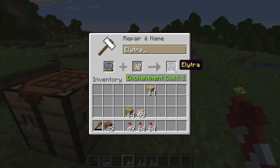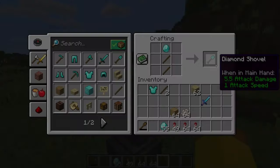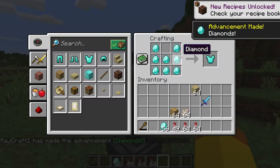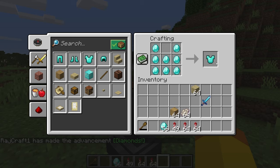Unit repair makes sense for some items and not for others. A diamond shovel can be crafted with one diamond, but repairing the durability by 25% also uses one diamond — this doesn't make sense since you can craft another diamond shovel instead. However, the diamond chestplate takes seven diamonds to craft, so it is cheaper to repair it with one diamond than to craft a new diamond chestplate.